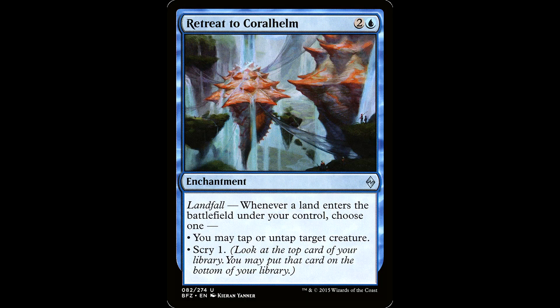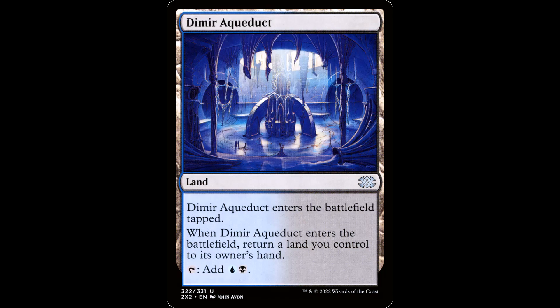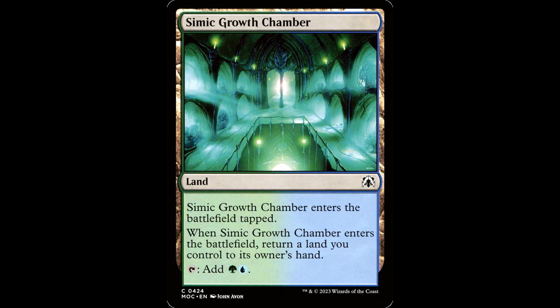The main thing you need to be able to do is untap Zemone and Dina. The best, easiest way to do this is with Retreat to Coralhelm — it's two and a blue for an enchantment with landfall: whenever a land enters the battlefield under your control, choose one: you may untap target creature. There aren't a ton of effects like this, so this might just be the tutor target you need. You just need one land — what we affectionately call a bounce land. You have Golgari Rot Farm, Dimir Aqueduct, and Simic Growth Chamber. These can bounce themselves right back to your hand. So you do the second ability with Dina, put out a bounce land, Retreat to Coralhelm untaps Dina, bounce the land to hand, do it all over again.